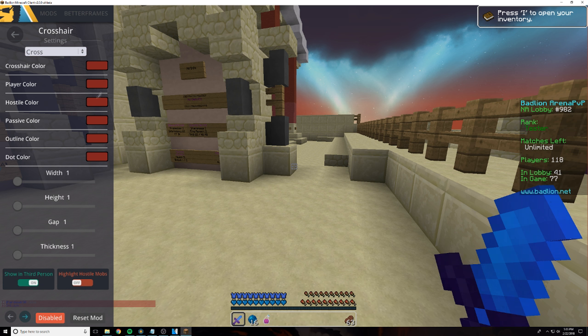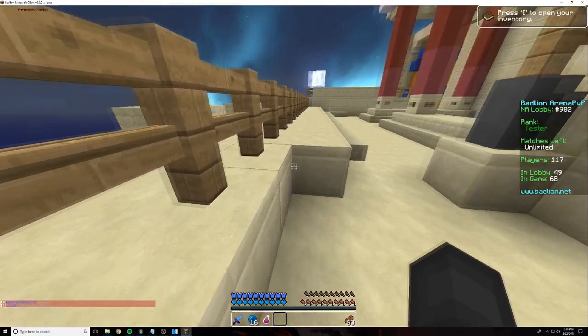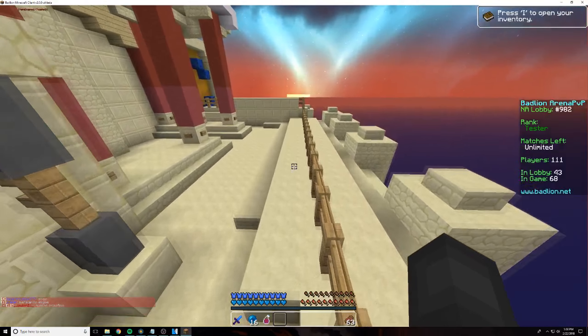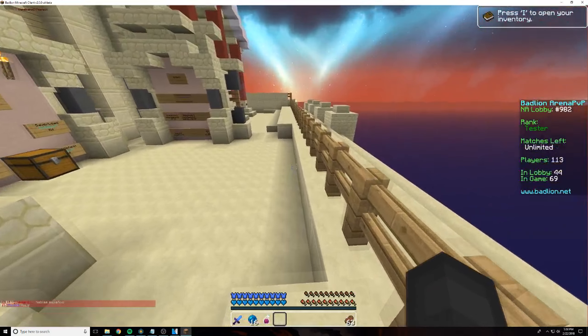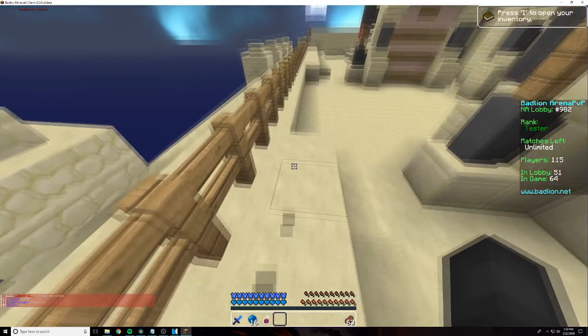There's not many options for the saturation HUD yet, but I'm sure some will be added in the future. Finally, we have the crosshair mod, which is basically the normal crosshair mod, although it's remade. I hope everyone enjoyed this showcase of the new BadLine Client 2.0. Make sure you follow their Twitter for updates, and I will see you all in the next one in about a week and a half. Peace out.